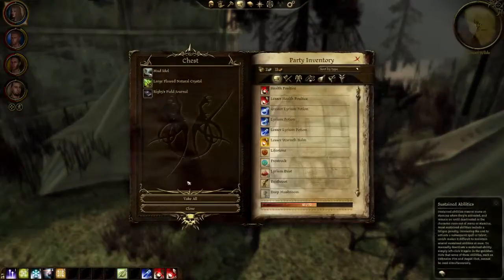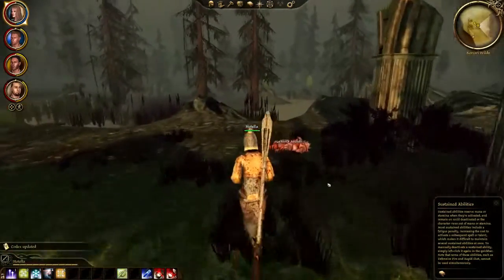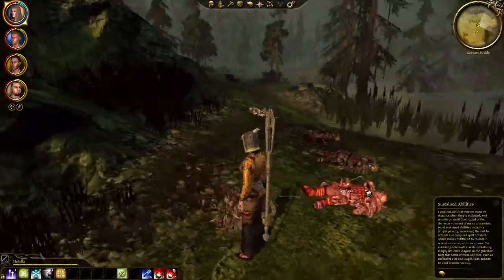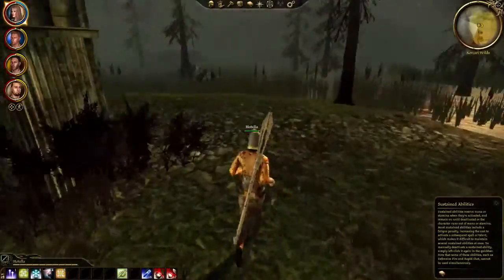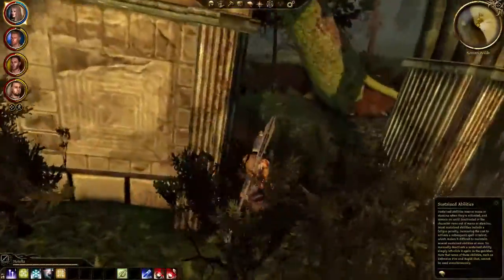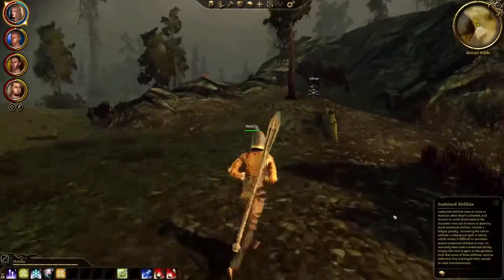We already did our main quest - now we've got to go find the archives. Rigby's field journal. Signs of the Chastened - basically we've got to look for signs or something. We have a lot of darkspawn blood. Let's take all this stuff - inventory is gonna be full soon. I don't think we can go over there, so let's go back to the camp. There's another trail sign here.